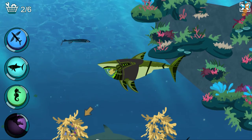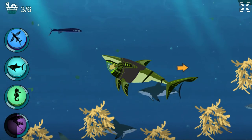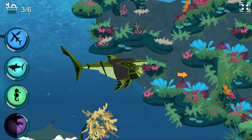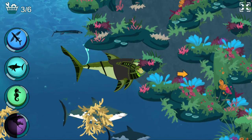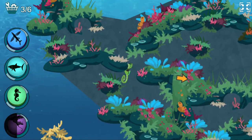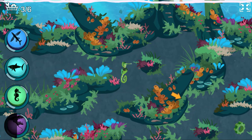Activate great white shark power! Hi fishy! I need the sea horse power suit to fit through the coral reef. Activate sea horse power! Seahorses can change color to hide from predators.